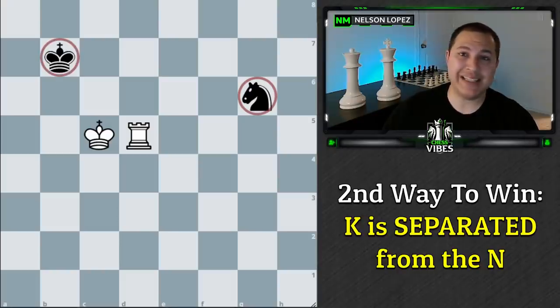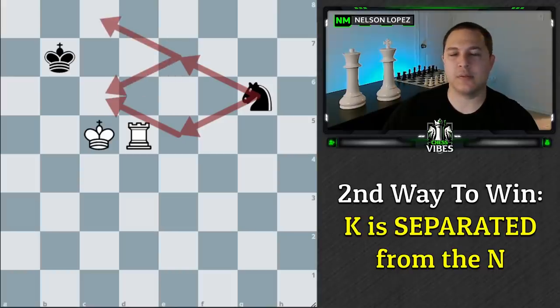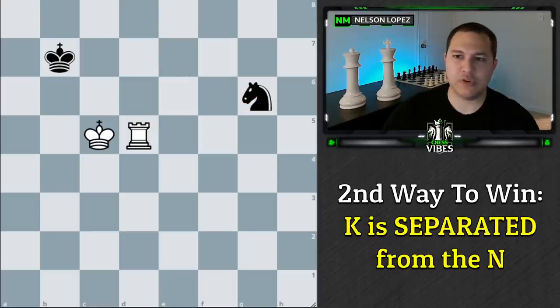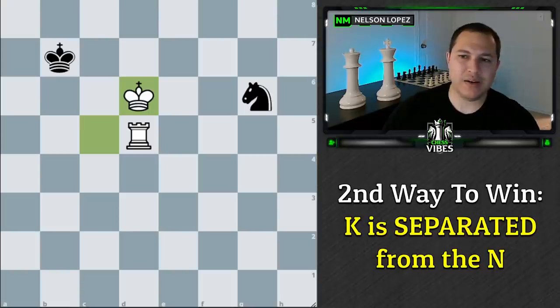When the Knight is separated, your only goal — listen carefully, this is the important part — is to trap the Knight. Don't let the Knight get back to the King. Trap it, win the Knight, and win the game. Don't try to checkmate the King by moving your King and Rook over, because if you do that, you'll give the Knight time to come back and help. So with that in mind, if you said King to D6, you are correct — we're taking away the squares that the Knight would like to go to, keeping the Knight away from the King, and eventually we can trap it and win the game.